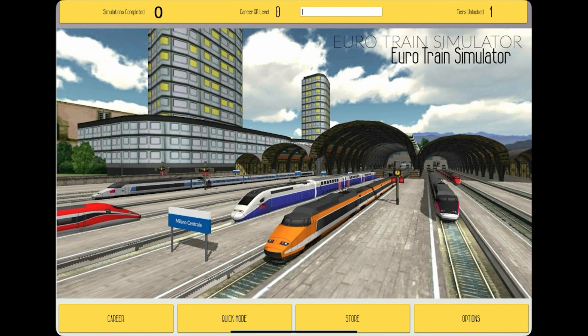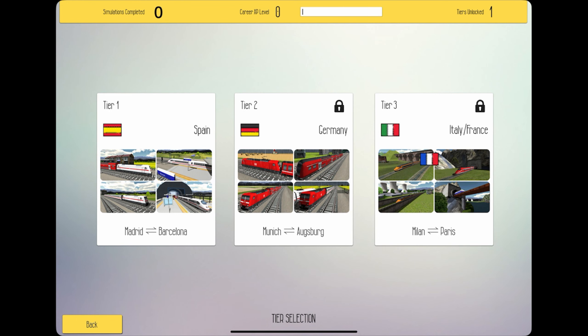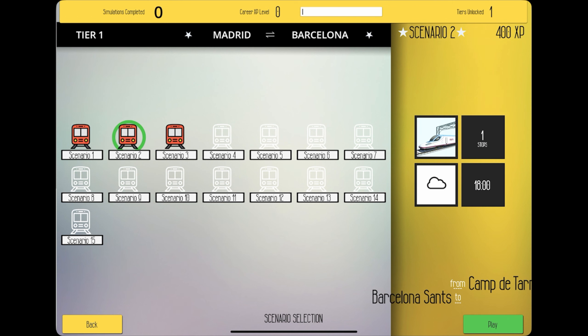We're stepping into something all new — Euro Train Simulator. So here it is, the first episode of many. We're going to be doing lots of scenarios. Let's see what's in this game to start with. So first of all, we have the career mode. Apparently we're starting off in Spain, which is kind of weird because the trains look a lot more German.